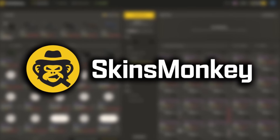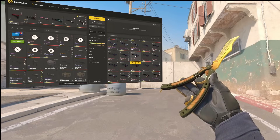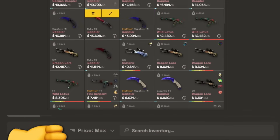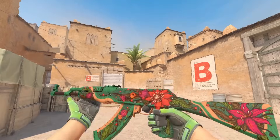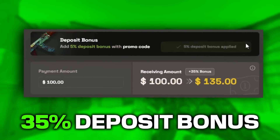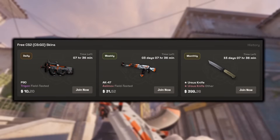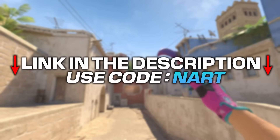I want to thank today's sponsor, Skinsmonkey. They are one of the best and easy-to-use CS2 trading sites. You can instantly switch out skins you don't want and pick up new skins that are much nicer. You can also buy skins much cheaper with a 35% total deposit bonus using code NART, and don't forget the freebie section where you can get free skins. Make sure to use the link in the description and code NART for all the extra bonuses.